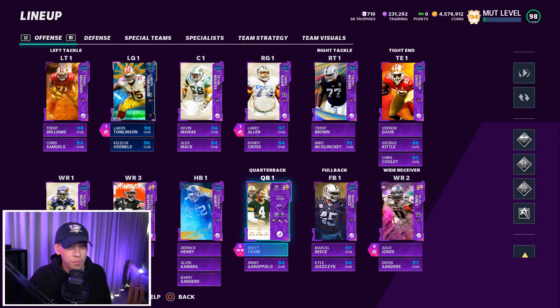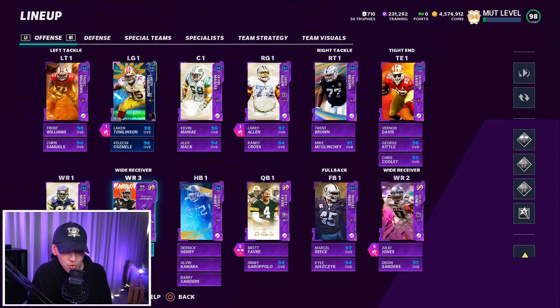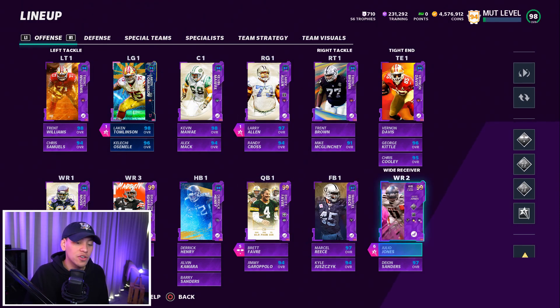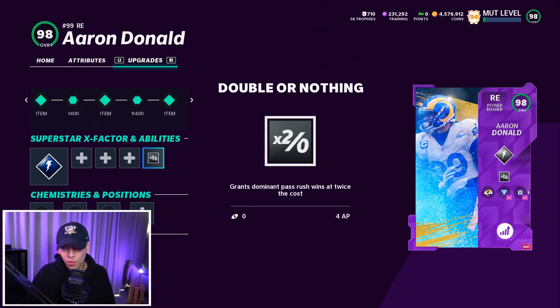If I were to break down the AP usage, I'd roll with Hot Route Master and Gunslinger, then maybe Inside Deadeye, maybe Deep Out Elite on someone like Curtis Samuel, a couple of Post Ups for extra blocking, and of course Playmaker — we can't forget Playmaker. That would be 15 AP total, and I think that would be a very good usage of AP on the offensive side of the ball.